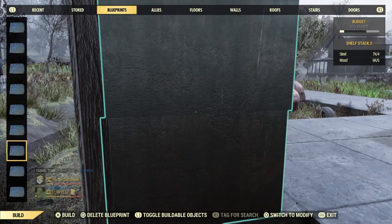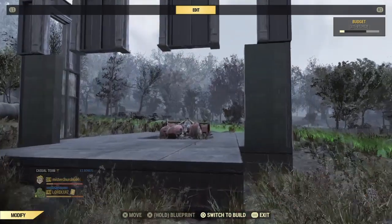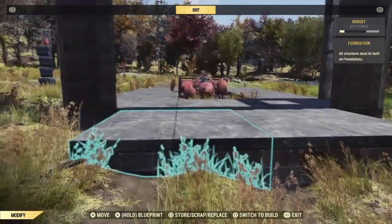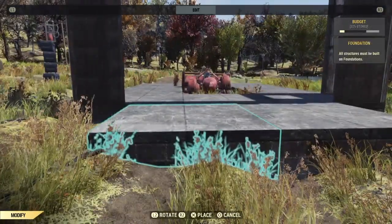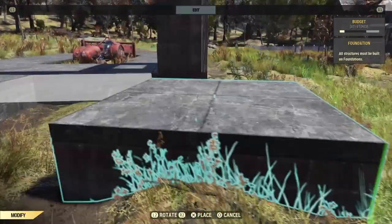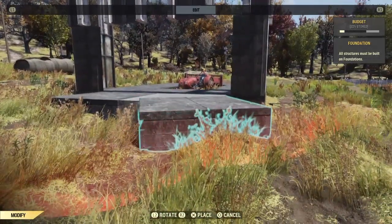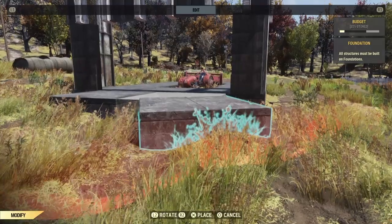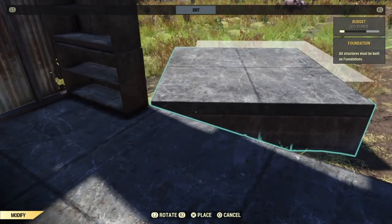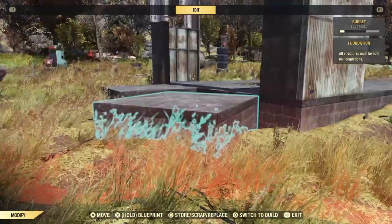Bethesda has indicated they're adding vertical half walls at one point, but that'll probably be in about 30 years, so for now we're gonna use these shelving units. Now take the foundations that we have here and put them at a diagonal angle on the same plane — you can tell by that white line there — and we're just gonna pull it in so that the corner is touching right here where the shelf is.